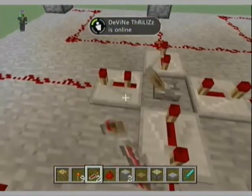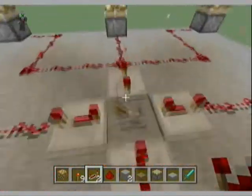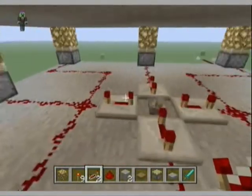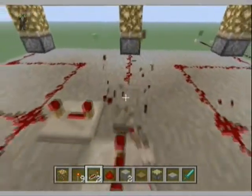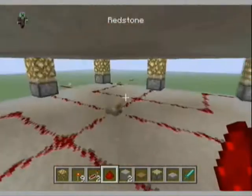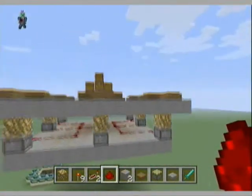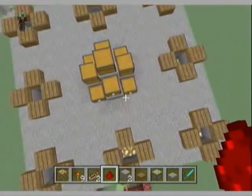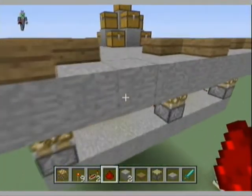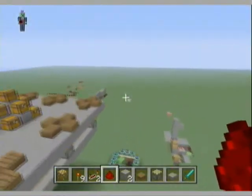Flick the switch and they'll all go up at the same time — just make sure it's all equal. If you just want a standard one where the host isn't playing and it's just for your friends, a simple redstone circuit like that is really effective for the start of your Hunger Games map.